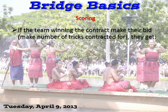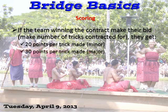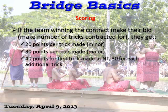If the team winning the contract makes their bid — which means they make the number of tricks they contracted for or more — they get 20 points per trick made if it's a minor suit, clubs or diamonds. 30 points per trick made if it's a major, hearts or spades. Or if it's no trump, it's 40 points for the first trick made and 30 for each additional trick.